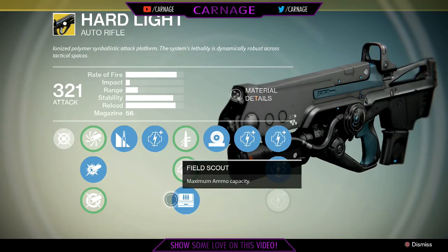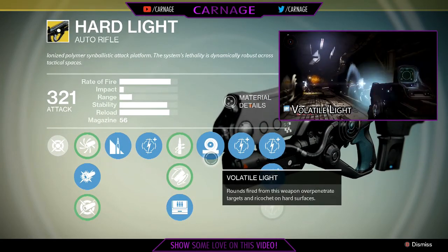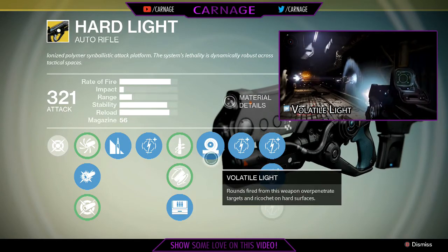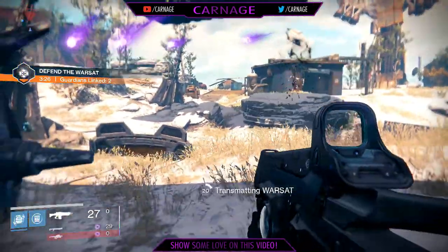The final perk you're going to want to get is Volatile Light. Rounds from this weapon overpenetrate targets and ricochet on hard surfaces. Although the ricocheting on hard surfaces is mainly for show, the overpenetration will bag you a couple of collateral kills.